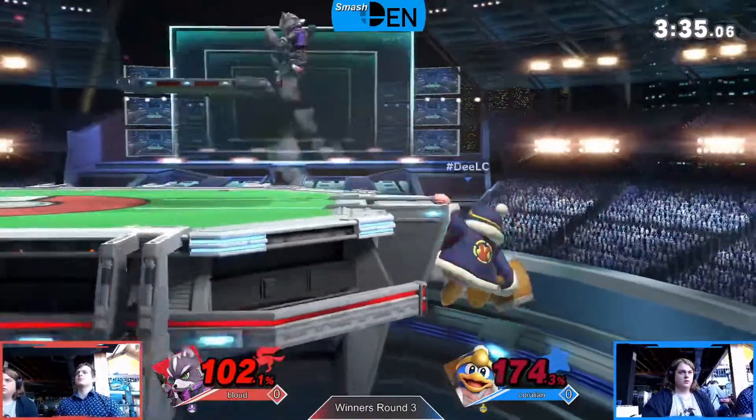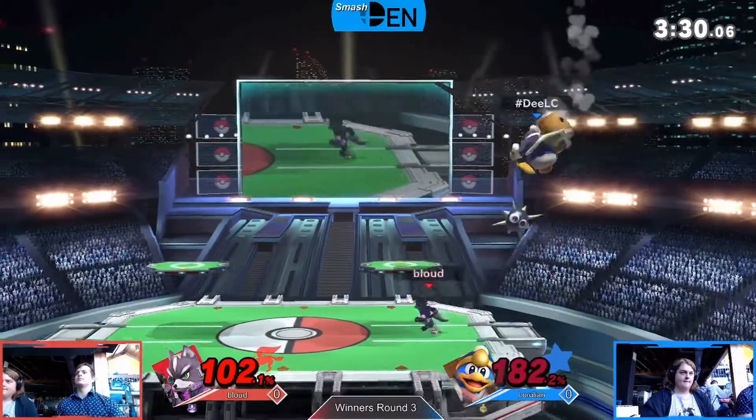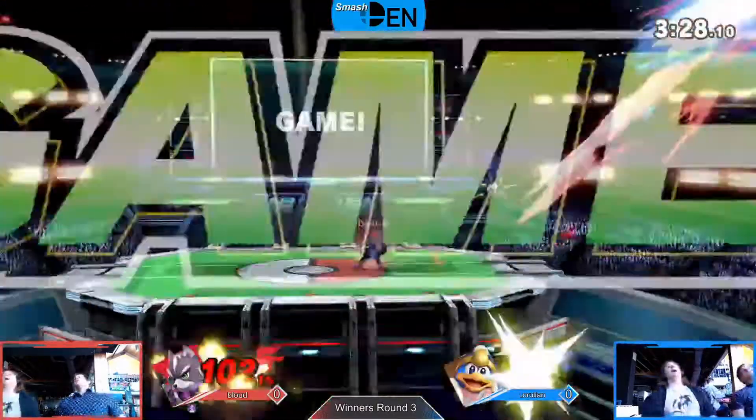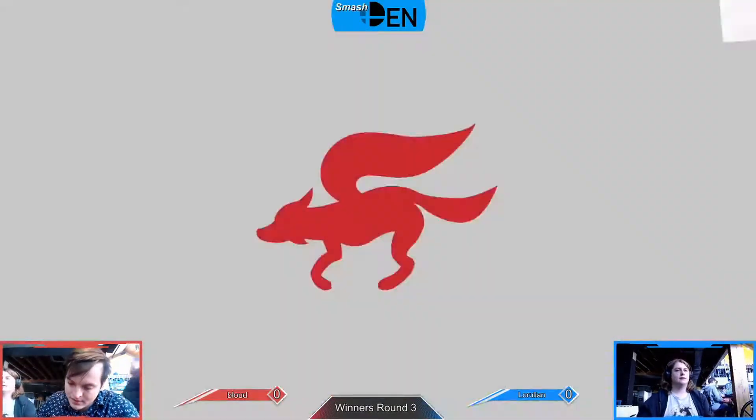Good hit from DDD — up smash not quite enough, up tilt not quite enough. 174, well need something. Reflect of the Gordo not gonna land, tries to get in, looks for that — oh, up tilt's gonna get him up in the air. Gordo lands for safety, and he just reflects it back out of the spit — Gordo game one going the way of bloud at 1-0.